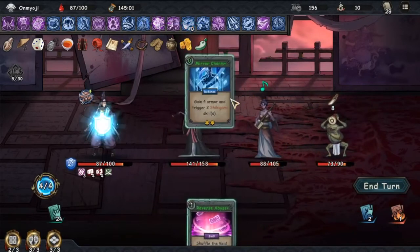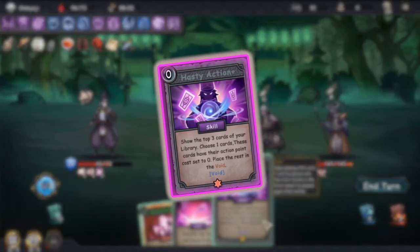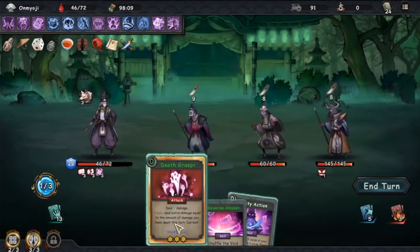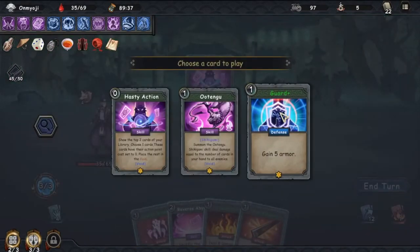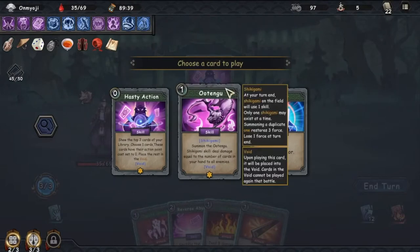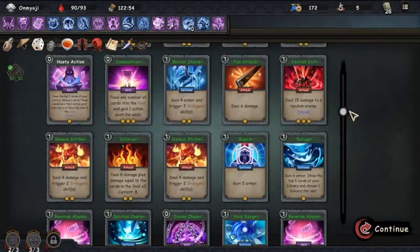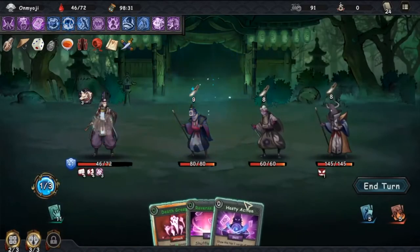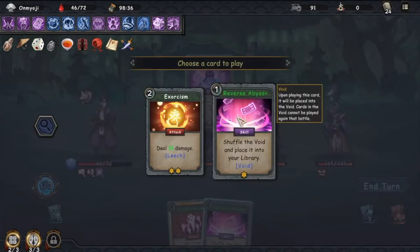When it comes to cards, some will play a huge role in ensuring you have an infinite turn. One of the main cards you need is Hasty Action, which is a skill card that costs 0 action points and goes into the void when played. It will show you the top 2 cards in your library for you to choose — the chosen card will have its action point cost set to 0, and the other card will go into the void. The upgraded version shows the top 3 cards, increasing the number of cards sent into the void. I would definitely recommend having as many copies as you want, because every time you play it, it won't cost you an action point, it will increase your strength and armor, and it will keep reducing the action points of other cards until all of them are free to use.